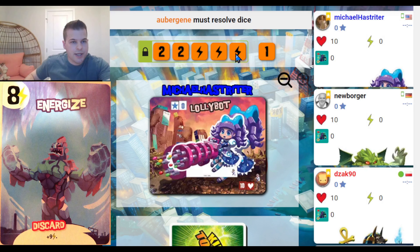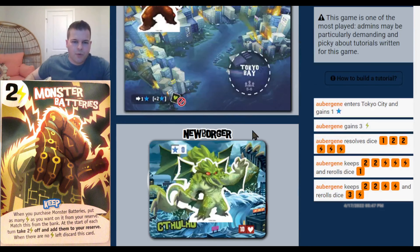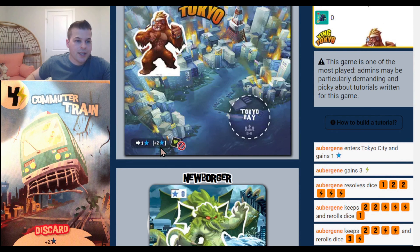He re-rolls and keeps another energy. He actually tried 2 re-rolls and gained 3 energy total — he was really trying to get those 2 points. However, he does enter Tokyo because his final roll got him in. If you go into Tokyo City, you gain 1 point.